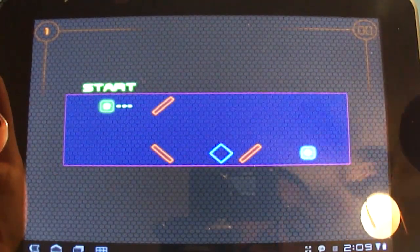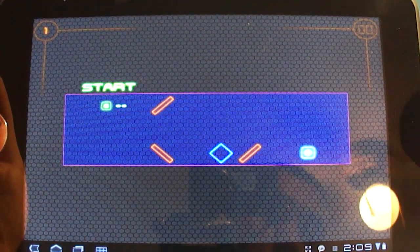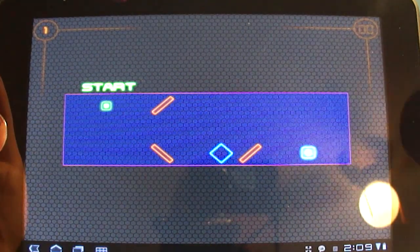You are trying to get your orb to this blue portal. It comes out of the green portal, but to activate the blue portal you need to pick up that diamond along the way.